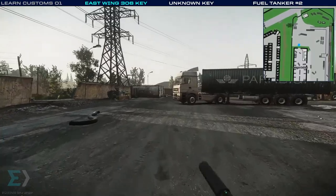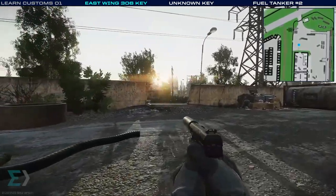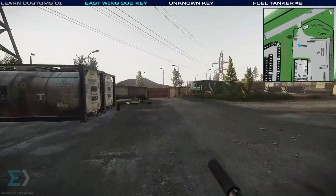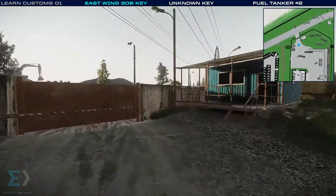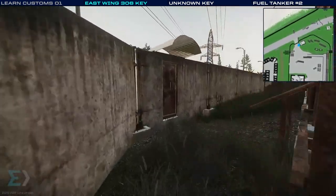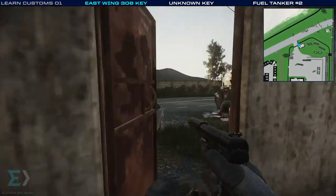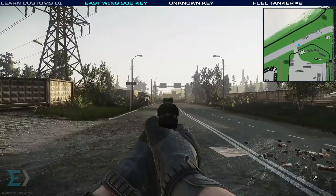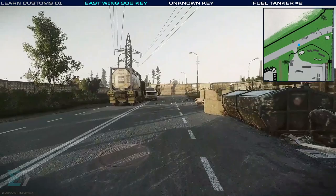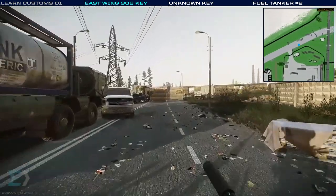I'll take a quick look to the left — this is the other side of the containers we were in near the start. Our exit from this area is the metal door next to this big metal gate. After we step outside, we can look to our left and see Crossroads. And we're back on the main road of Customs.